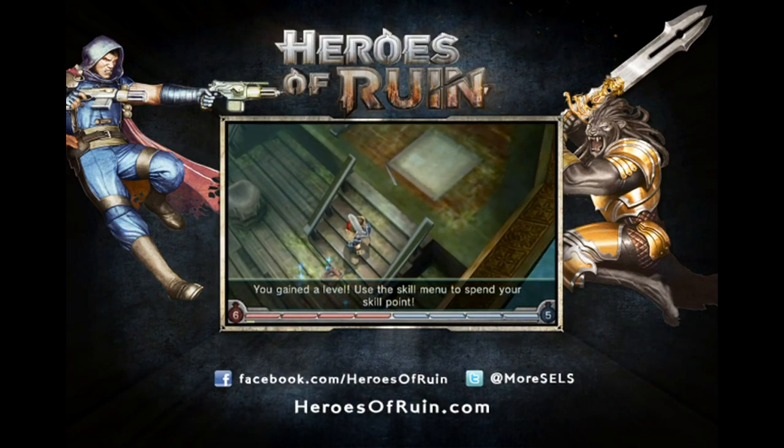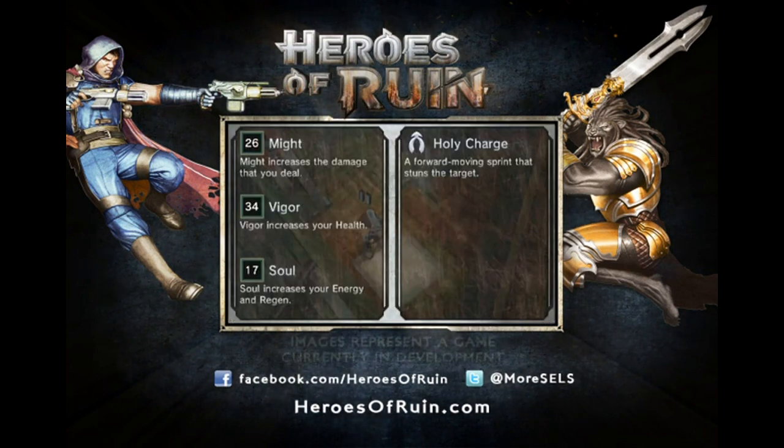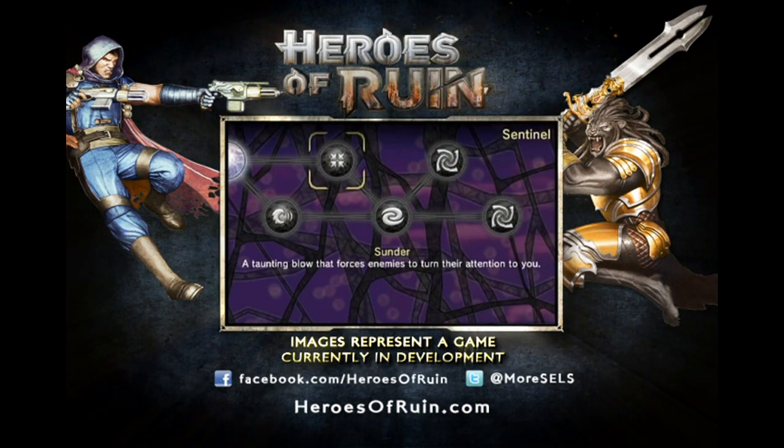Not only did I defeat him, I also leveled up, meaning I now have access to additional powers and updated stats. So basically right now I can assign points that I've earned into Might or Vigorous Soul. I'm putting mine into Might because I really want to increase the damage that I'm dealing.